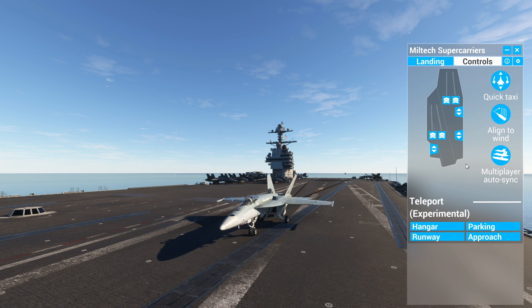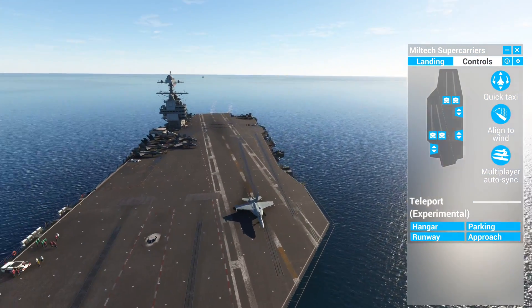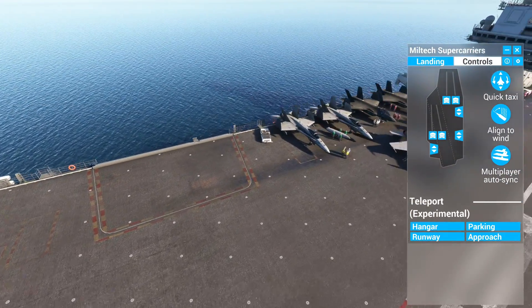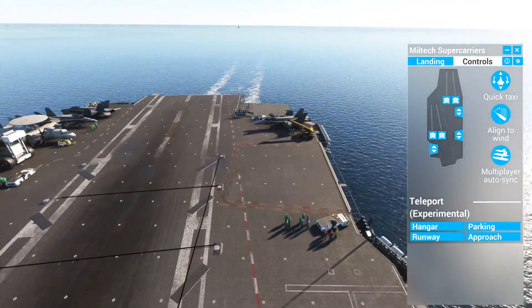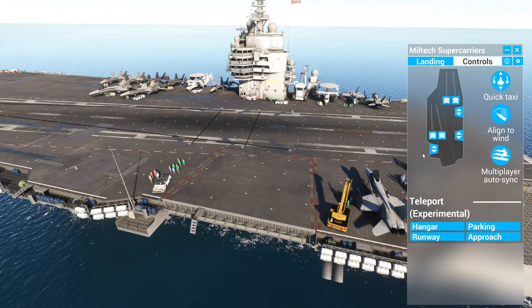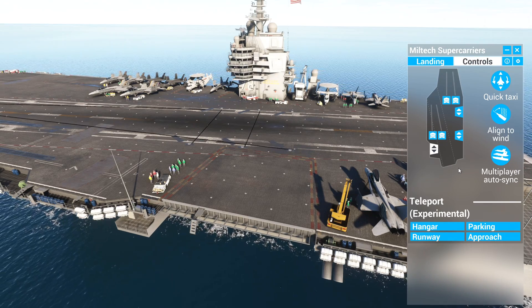So we've got four launching areas like I covered before. We also have three elevator decks. Let's go into drone camera — there's one elevator deck right there, the second one has planes on it, and then there's a third one. They're all fully animated.